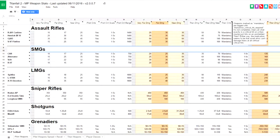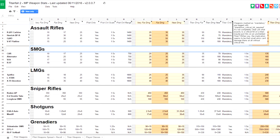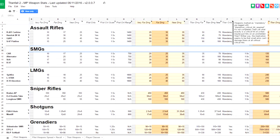Before we get started, anytime I reference damage numbers I'm referring to a spreadsheet created by a fellow Titanfall player named Matt H. As far as I can tell, from playing the game and testing the weapons, his information is correct. Now, let's get started.